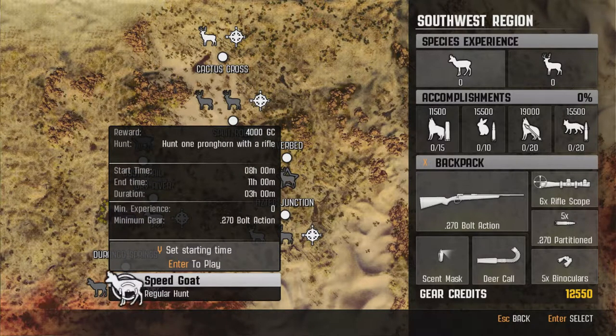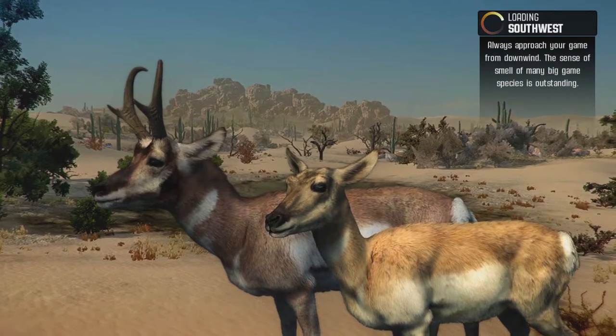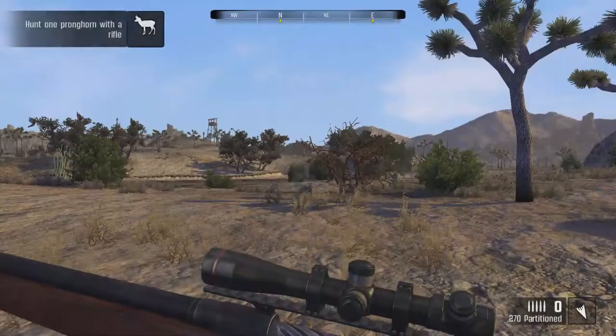What's going on everybody? It is Wild Willy and today we are back on Cabela's Big Game Hunter Pro Hunts and we are heading out on the southwest region. We are going to go ahead and start hunting some pronghorn and we actually have a mission — kill one pronghorn with a rifle, the 270. So we are going to go ahead and jump right into it. Just started playing this game again and I am absolutely still loving it.